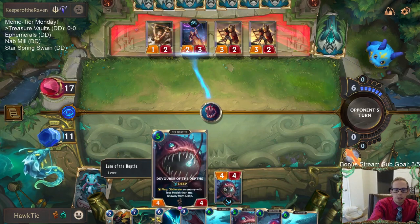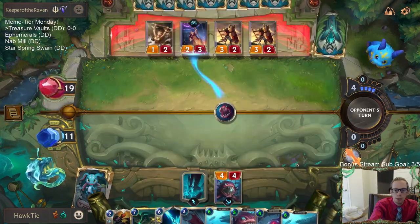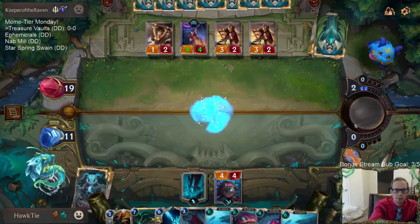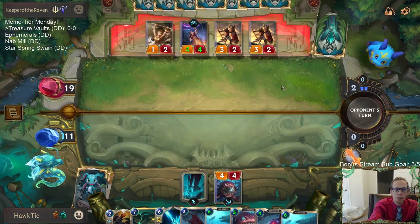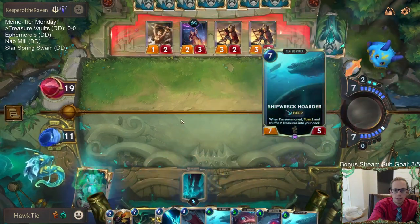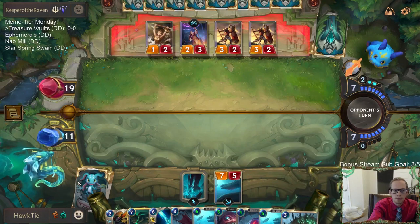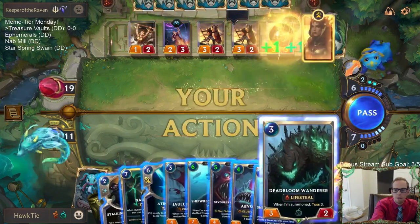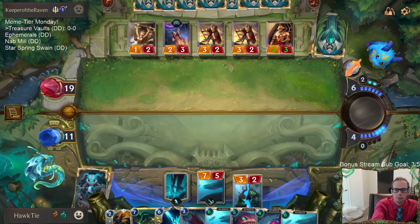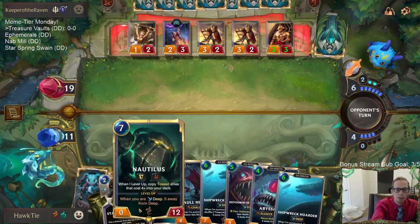The plan is to have Devour in Depth in play costing five, then Vaults of Helia kills it to put a Shipwreck Hoarder into play — that'll be our last Shipwreck Hoarder. I don't really mind that they spent four mana just to keep that four-four alive. We're at 23 cards. Another Shipwreck Hoarder shows up — right, because one was created by Jaw Hunters so I still had one in the deck. We're five away from Deep.